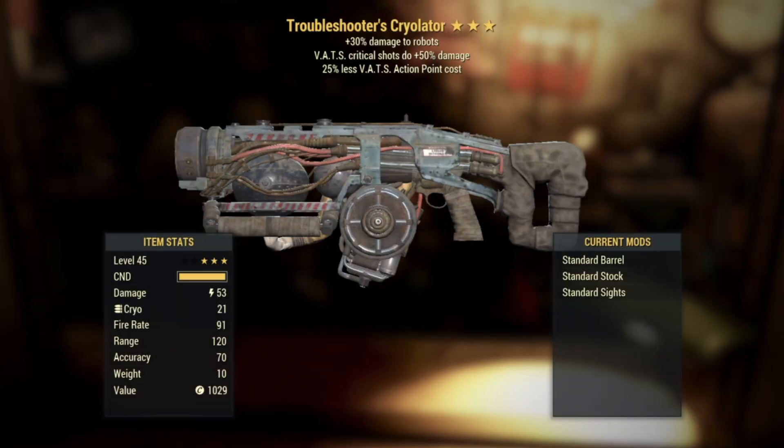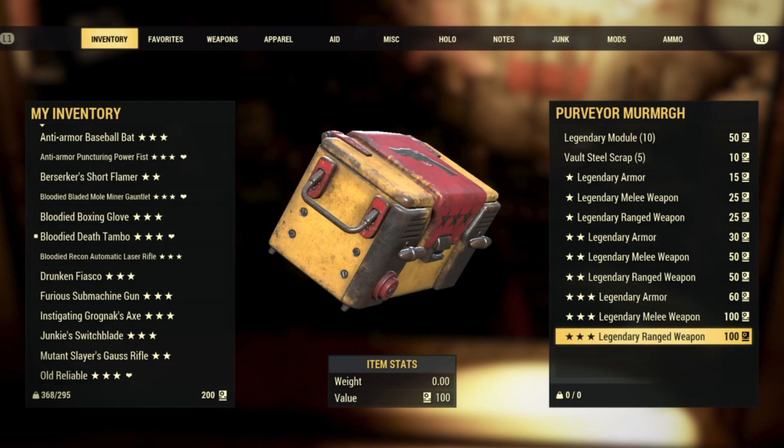Number eight — we got a Troubleshooter's Cryolator, seems to be a winner today: plus 30 damage to robots, VATS critical shots do plus 50 damage, and then 25% less VATS action point cost. This weapon is kind of like a mashup of repeats — we've already gotten a Cryolator and I've seen Troubleshooter's maybe three times already. That said, I am a huge fan of that VATS synergy with the bottom two perks. Maybe this one could fetch me some caps.